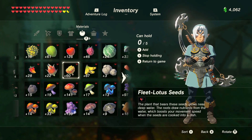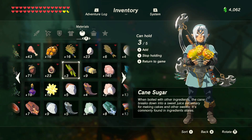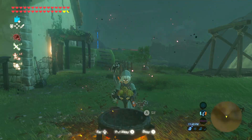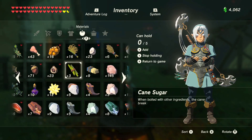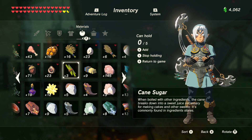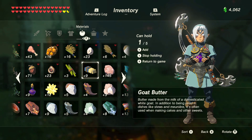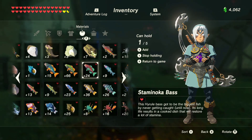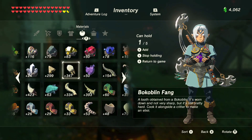Is it? It might be a potion. Let's throw some of that and a bug. Oh wait, you have to have a monster part. Don't you? Yeah, you have to have monster parts and a monster extract. Okay. Monster extract. Monster parts, monster parts. Where is your Bokoblin Guts? Let's see here — there's gotta be something here you don't need.